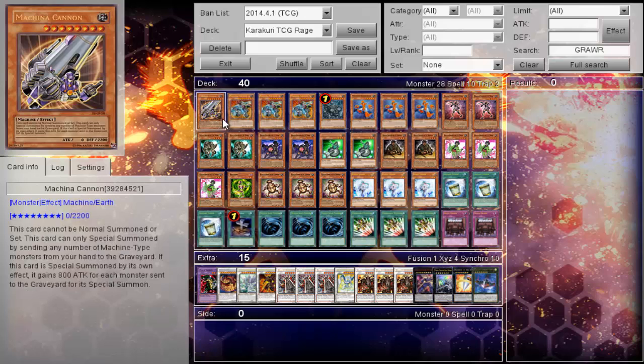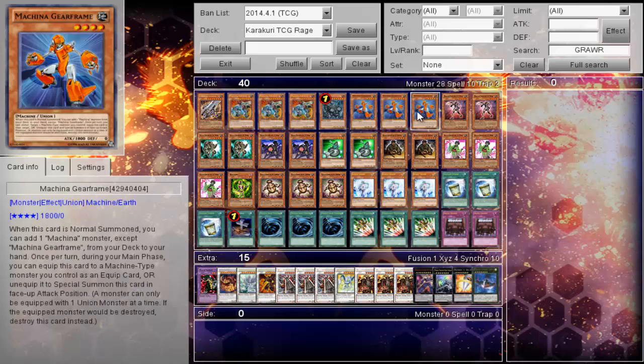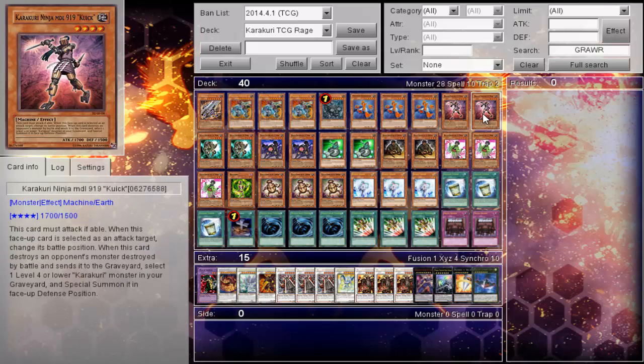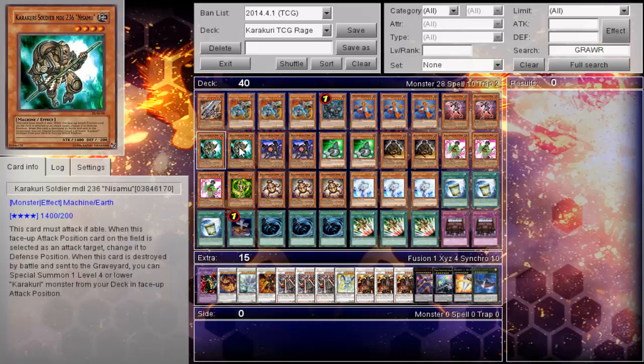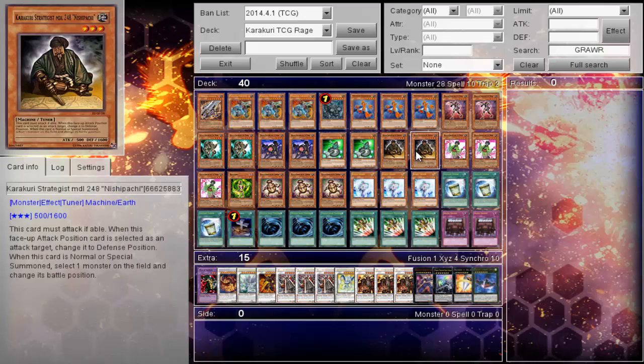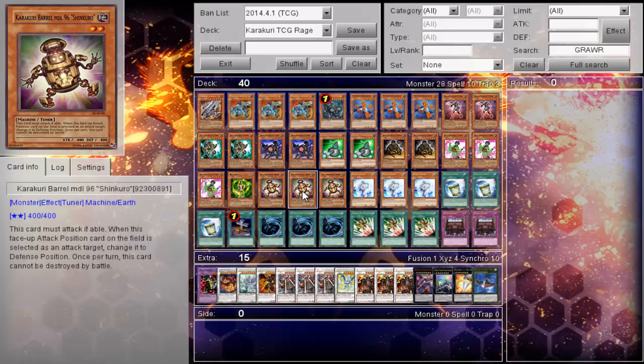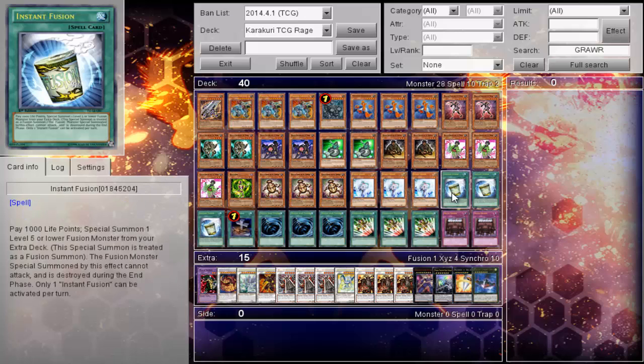The deck runs: one Cannon, triple Fortress, one Redox, triple Gear Frame, two Quick, two Nisamu, two Saizam, two Psychic Commander, two Strategist, triple Kimono Girl, one Korabans, triple Shinkuro, and triple Effect Veiler.